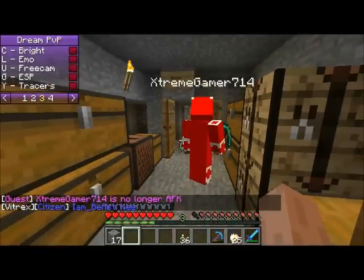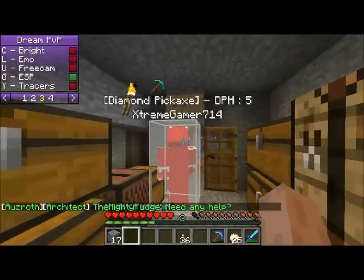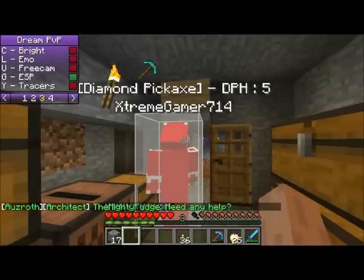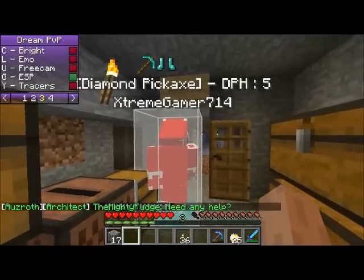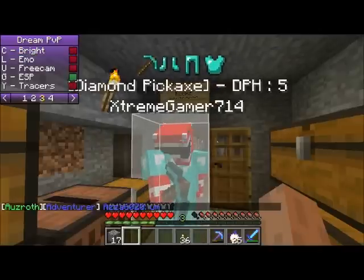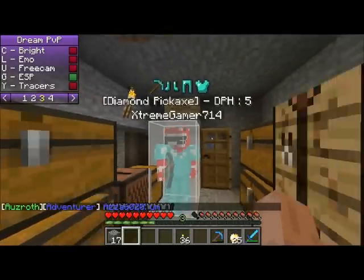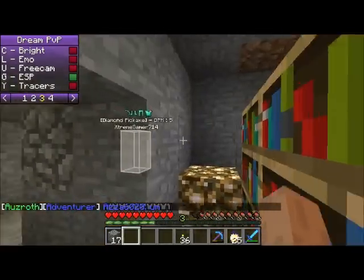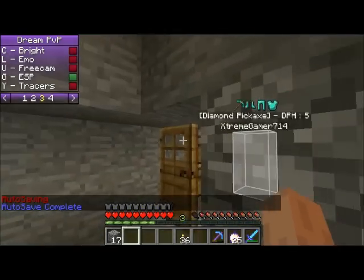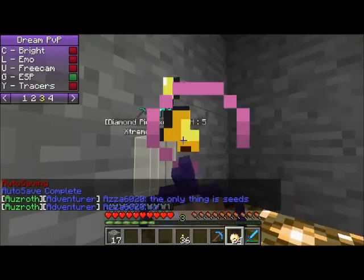Now let's get into the last couple of ones, being ESP. That just shows you what he's equipping. You'll see once he puts his armor on. As you can see right here, you can see him putting on the armor, which is really handy. Like, let's say I see somebody's name tag — I don't want to go around the corner and fight him if he's got really good armor on. So that's really good.